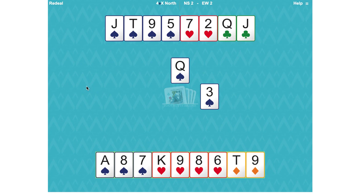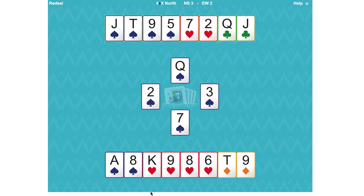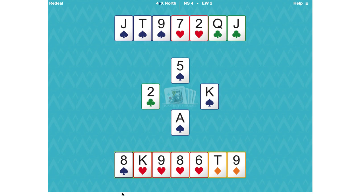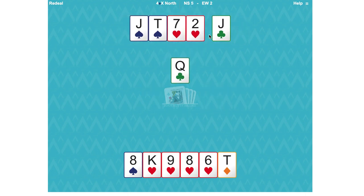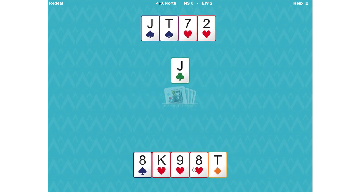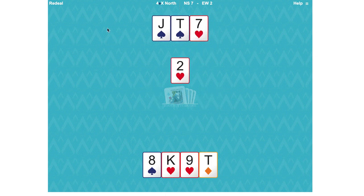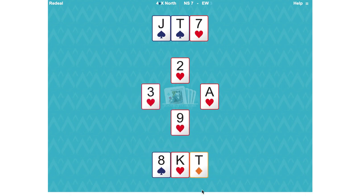The odds favour taking the finesse, so play the seven — and it held the trick, which means east has the king of spades. So we haven't lost a spade trick at all. Trump that diamond and we might as well play the two top clubs. Now lead a heart and we need to know where the ace and the queen are. East holds the ace, we play low, and we have made this contract. We've lost three tricks and that is all we're going to lose.